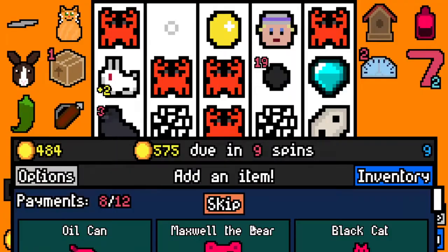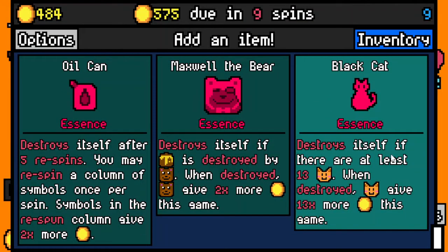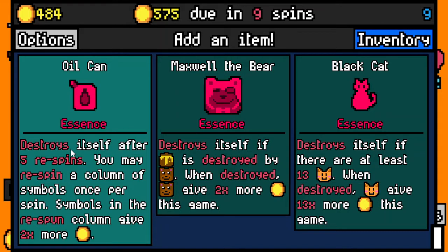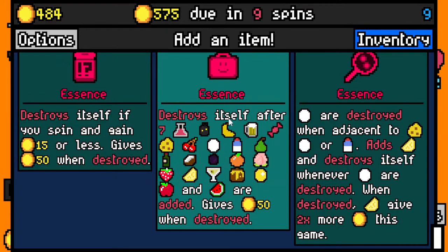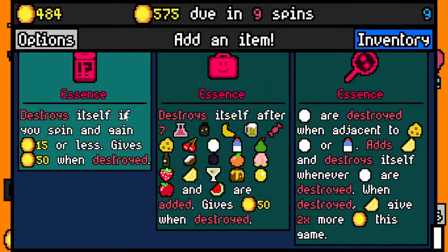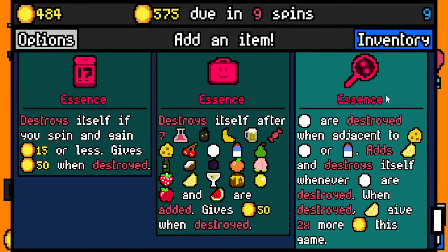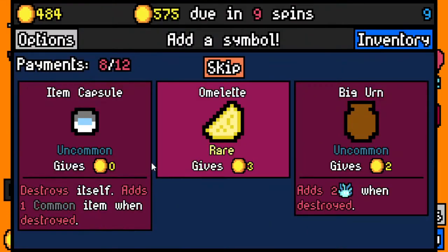Of course we are at essence. Oil can, black cat — destroys itself if there are at least 13 cats; when destroyed, cats give 13 times more. That's a huge investment. Oil can: destroys itself after five re-spins, you may re-spin a column — symbols in the re-spin column give two times more. I'm gonna take this out of curiosity. See the lunchbox — destroys itself after seven are added, gives 50. Does it work like a regular lunchbox? When these symbols are added it destroys itself. Spin, gain 15 or less, gives 15 gold when destroyed. I don't think we'll get 15 or less, so I'll take the lunchbox.